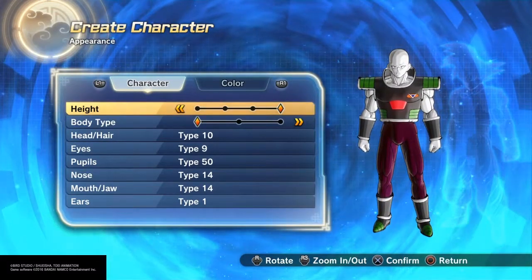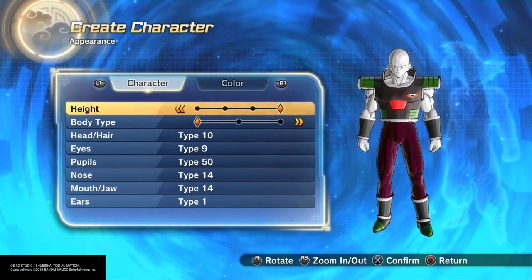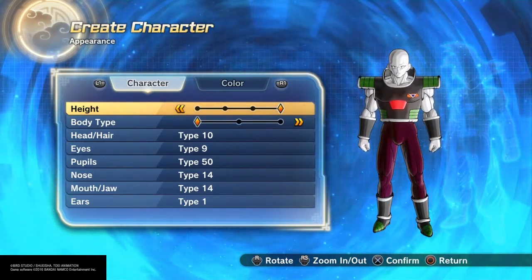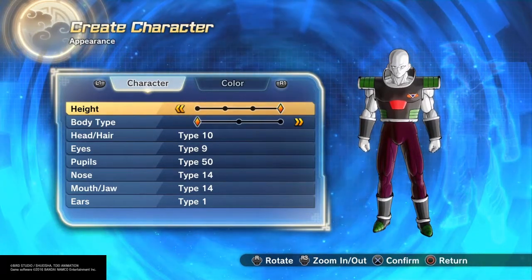This is the Drunk Saiyan with another character creation. Today I'm making Tagoma from the Resurrection F movie and Dragon Ball Super.